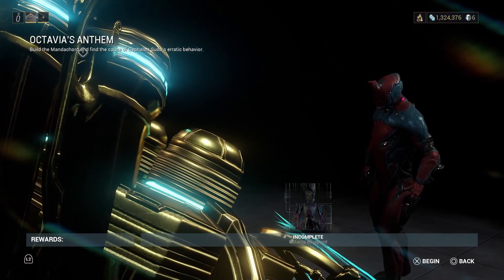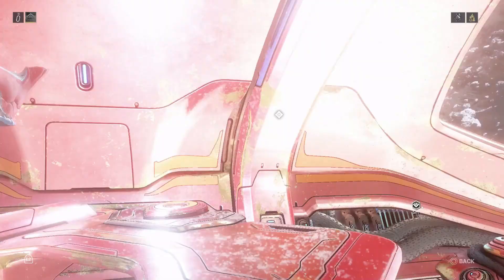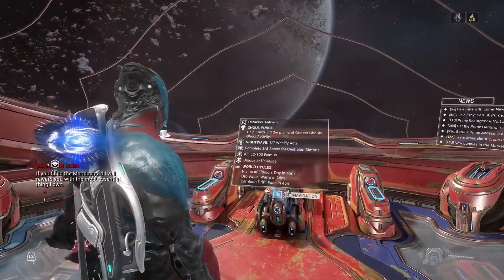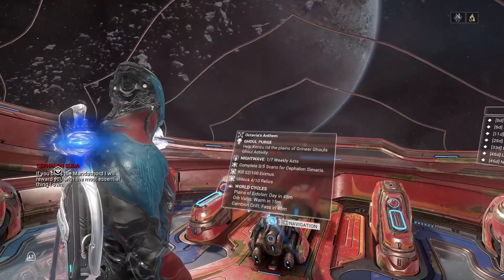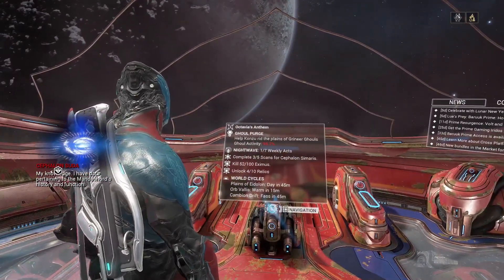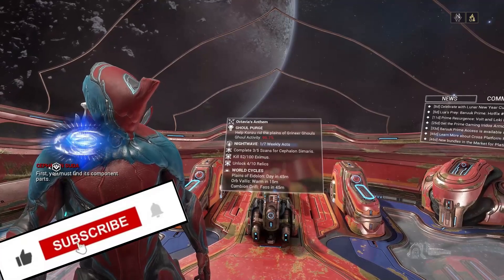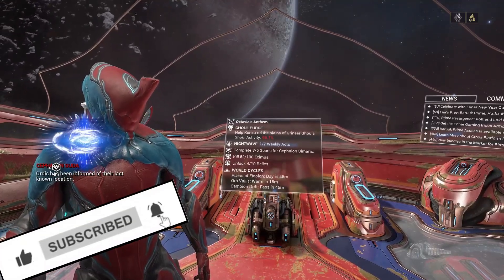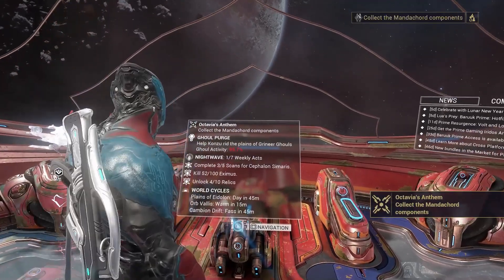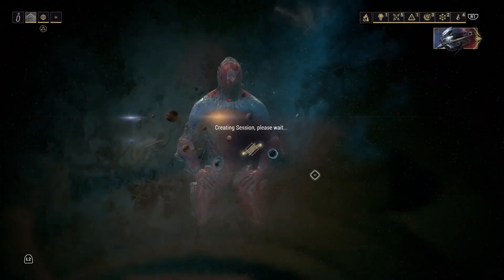Build the Manticord and find the cause of Cephalon Suda's erratic behaviour. You must find its component parts — Ordus has been informed of their last known location. Collect the Manticord components. Let's do it, rock and roll.